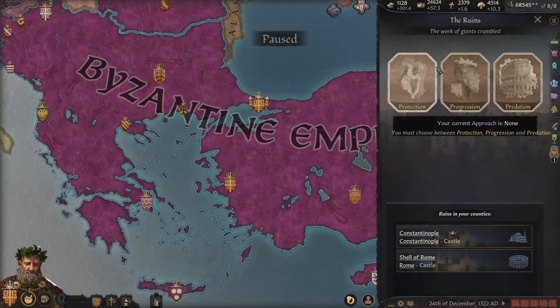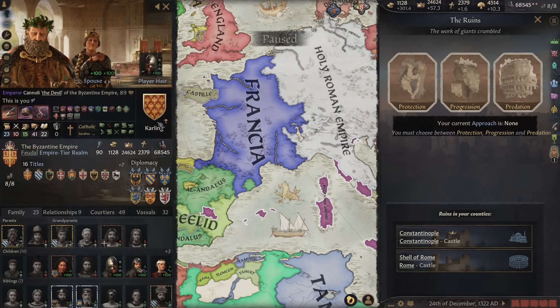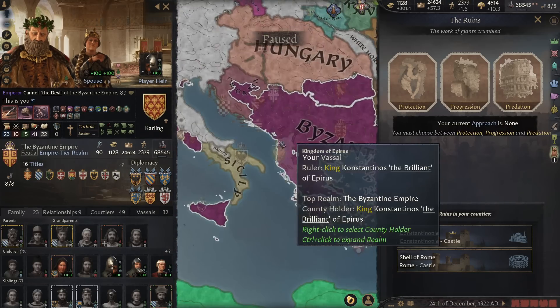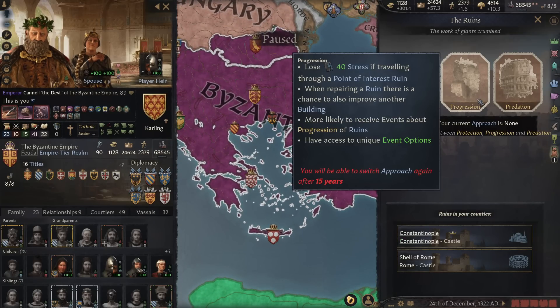It's a shame we can't see Predation — not that we were picked out, of course, because this is a man all about restoring the glory of his dynasty, going back to the good old days of Charlemagne. I think out of all of them, Progression suits us the most. He's a man who's been building up Rome for a while. We had Rome as our capital until we moved to Constantinople, though we'll probably move back.